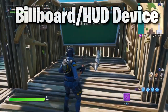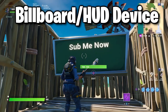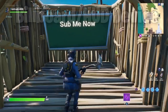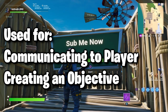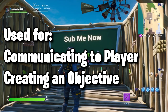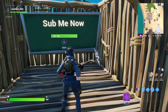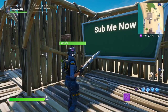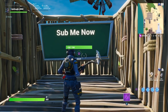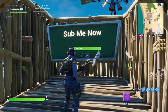Next, the billboard and the HUD device. With the billboard and the HUD device — which is actually right here but it's invisible — they are used for communicating to the player playing your map by giving instructions or tips. Communication is very important because sometimes if you make an escape map too complicated, the player will not know what to do. So you have to give them an objective, something to follow, something to look for.